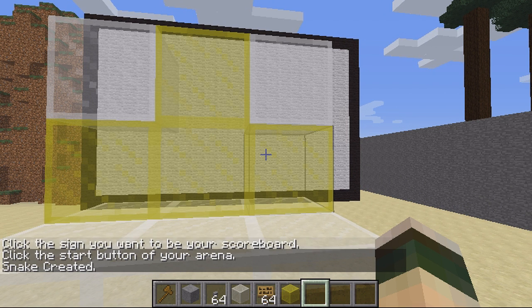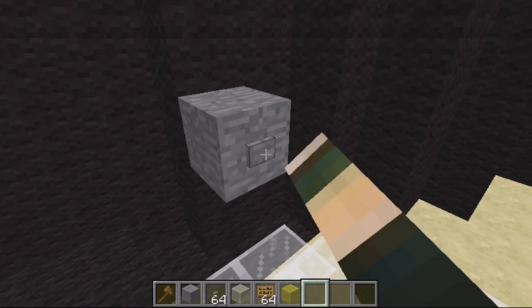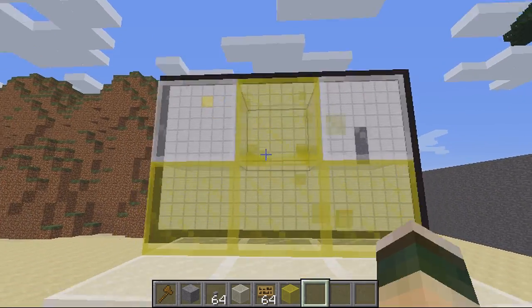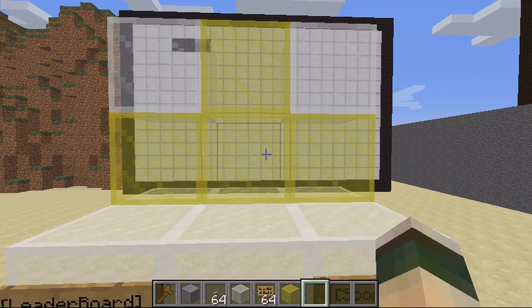It's self-explanatory — all you have to do is type /snake and the name you want the game to be called. As you can see, it's been created now. If I click this button you can see the game starts, and all I have to do is click the block and the game plays through, and I just have to try and collect these.